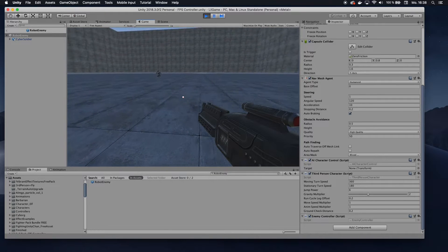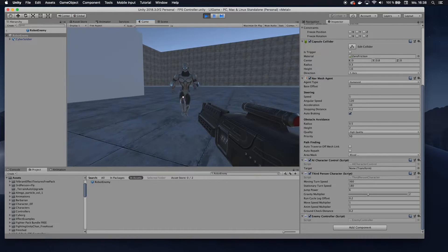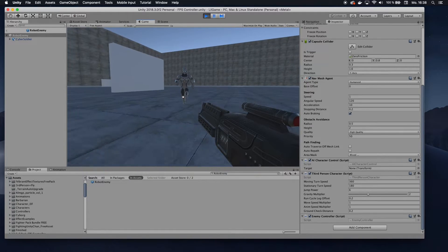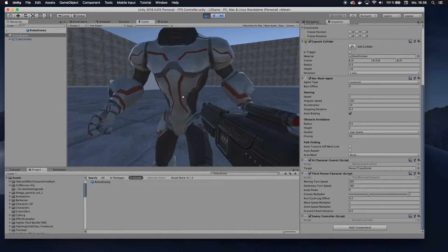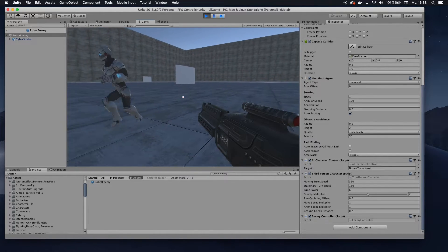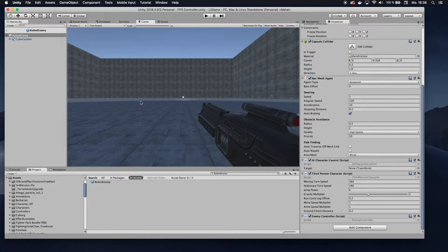Let's try that quickly. You can see it starts playing on Awake, and now you can see he's trying to punch you when he gets too close — because he didn't have his morning coffee yet and that's why he's kind of pissed.